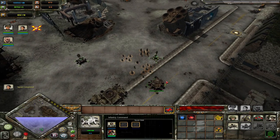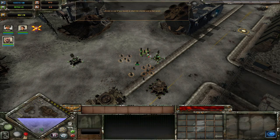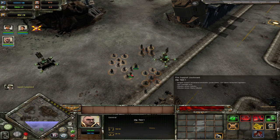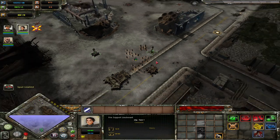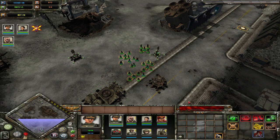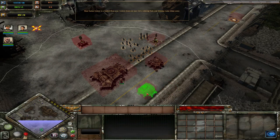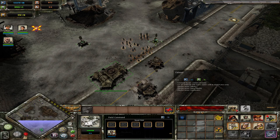These three commanders make up the core of IG's infantry strategy. You want to attach the field command and the general to Hamasar cadets, and attach your fire support lieutenant to either a squad of guardsmen or a squad of special weapons. You end up with a giant blob of infantry which can efficiently trade into most other factions. The colonel is specifically useful if you're fighting enemy commanders, as he is your best choice if you don't want to invest in sniper training to deal with commanders.